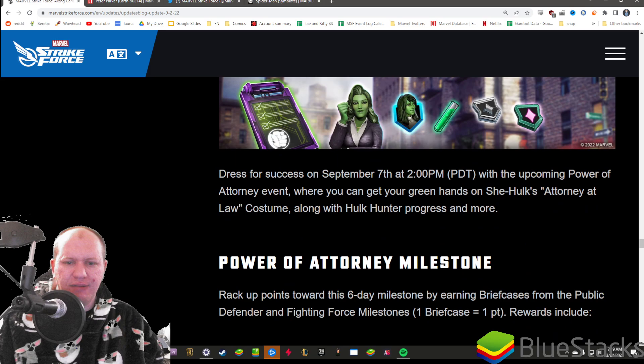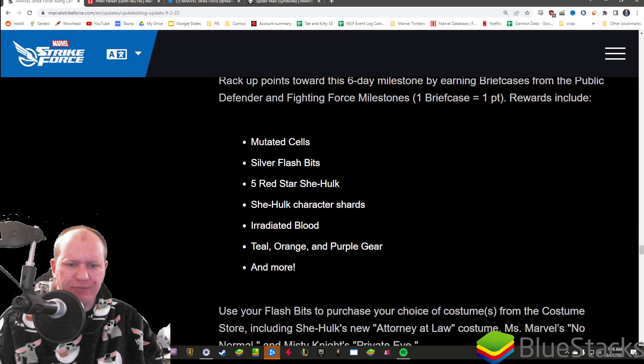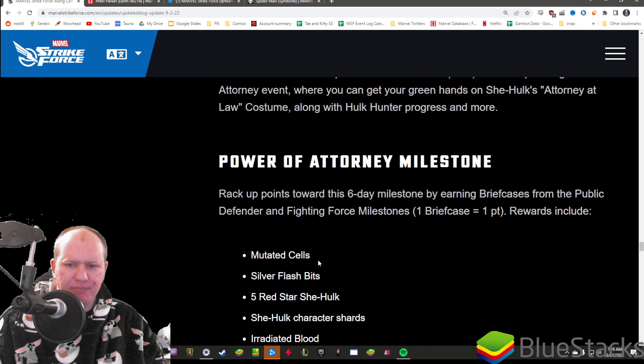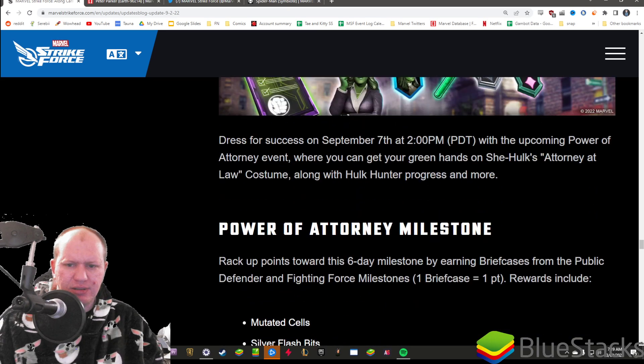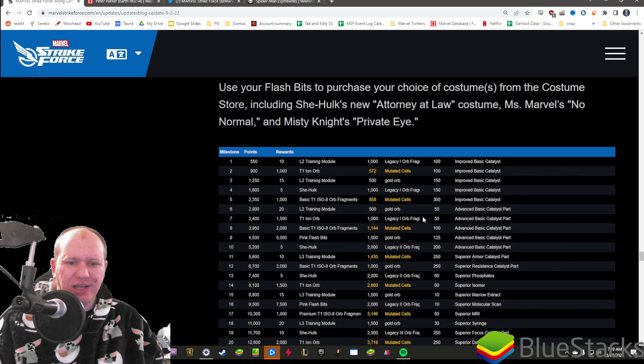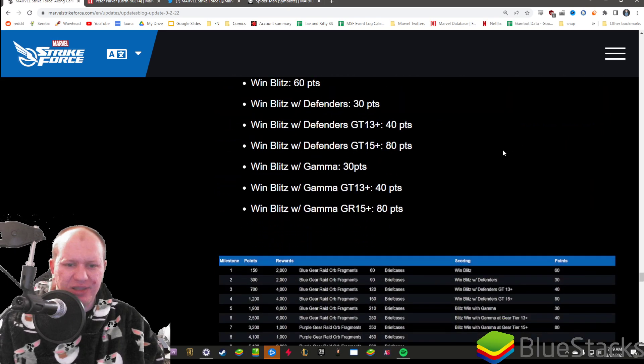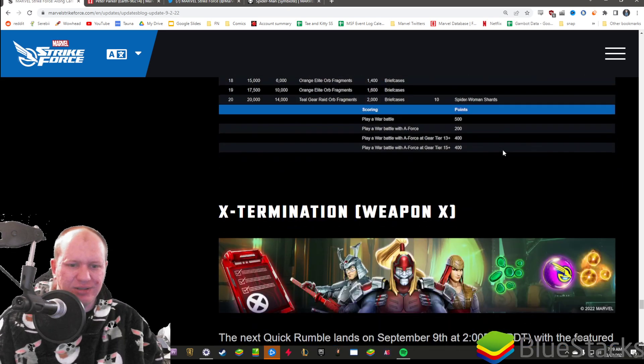Coordinated events: attorney Power of Attorney - you can get the She-Hulk costume, which I'm very excited about. You can also use them instead on the Misty Knights costume if you don't like She-Hulk's costume, but She-Hulk's costume is one of the best ones - it's amazing.